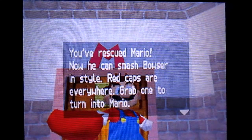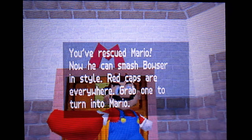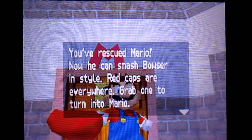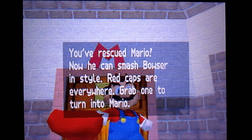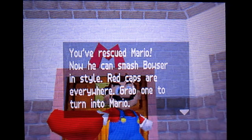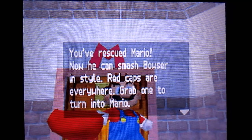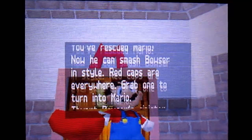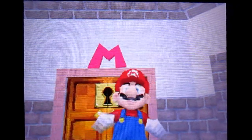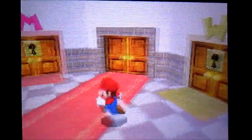Mario! You've rescued Mario! Now he can smash Bowser in style! Red Caps are everywhere — grab one to turn into Mario. By that they mean if you have Yoshi with you, Mario Caps will be everywhere in every level. But if you're just playing as Mario himself, there won't be one out there. Yeah, thwart Bowser's moves, that big boy.